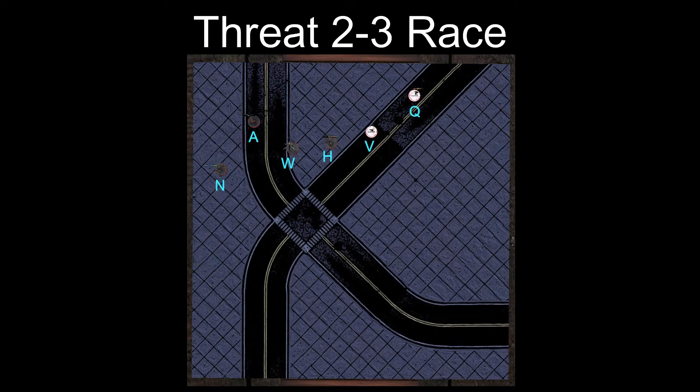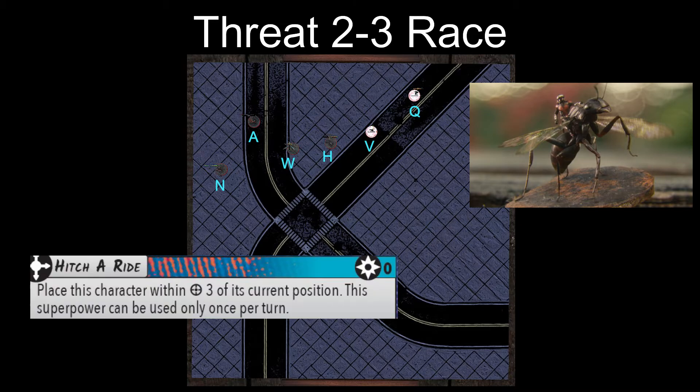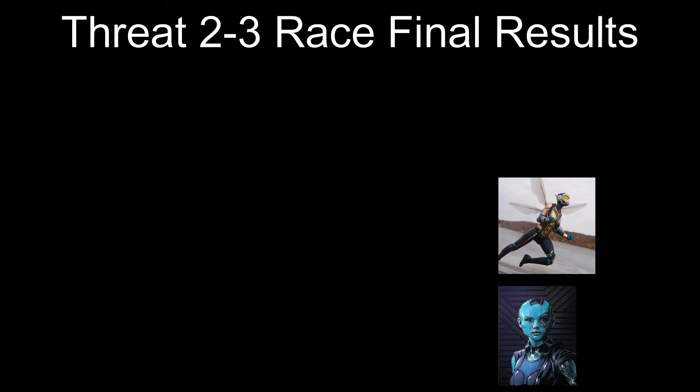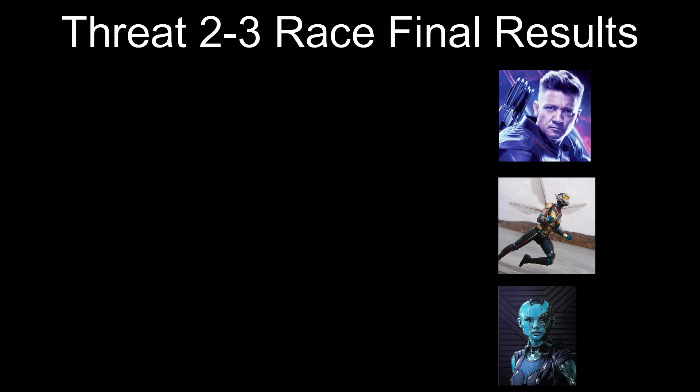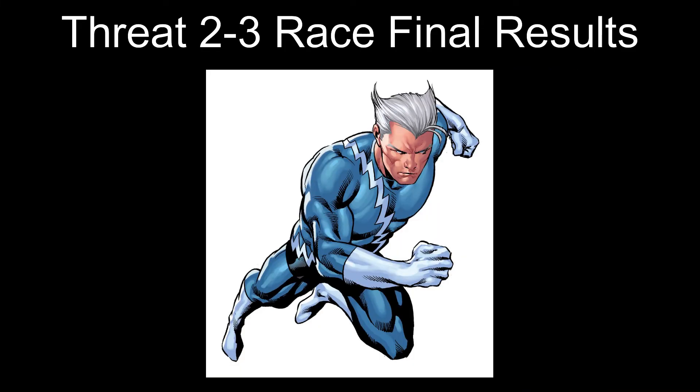Normally this would be the end of the race, but Ant-Man gets to pull out one extra trick — he's going to hitch a ride on Antony and catapult himself range three forward. That finishes off our two and three cost character race with Nebula in dead last, Wasp, Hawkeye, and Viper in third, Ant-Man in second, and only just edged out by Quicksilver taking first in the end.